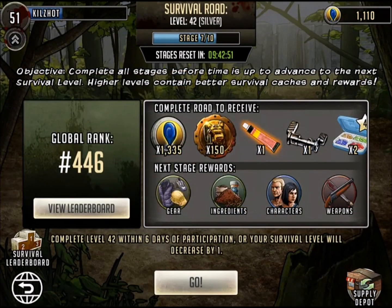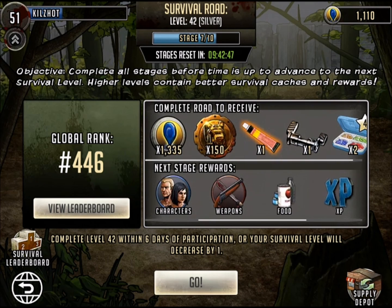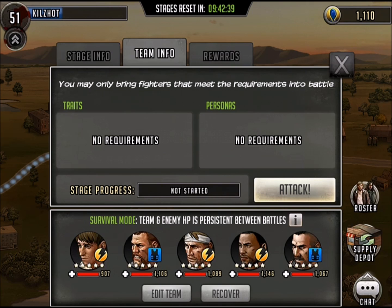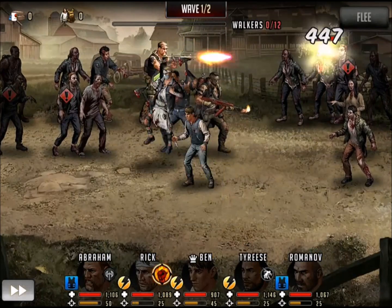So let's take a quick look at Survival Road. You can see Global Rank — nothing real special yet because I haven't pushed it a whole lot. But I do want all these extra items, so let's just go for it. You can see my team is ready to rock and roll. You can take a look at team info, rewards from this particular quest, and also the stage. We're just going to go in and attack it — I think we're good enough.